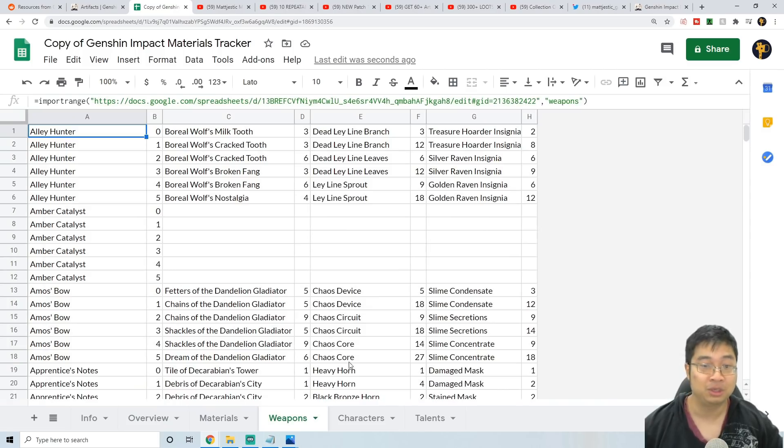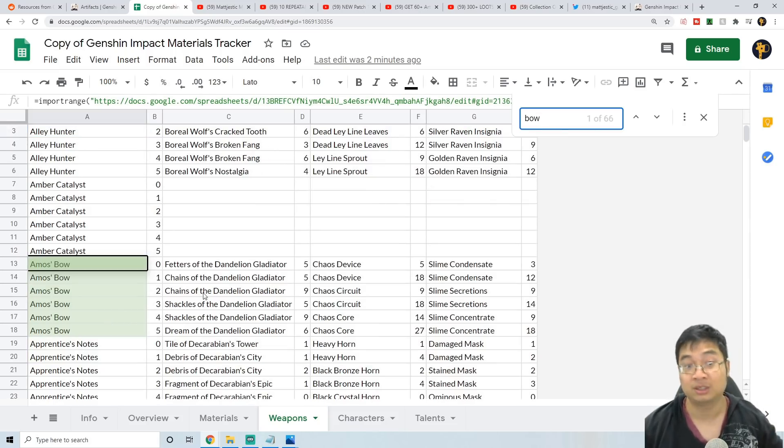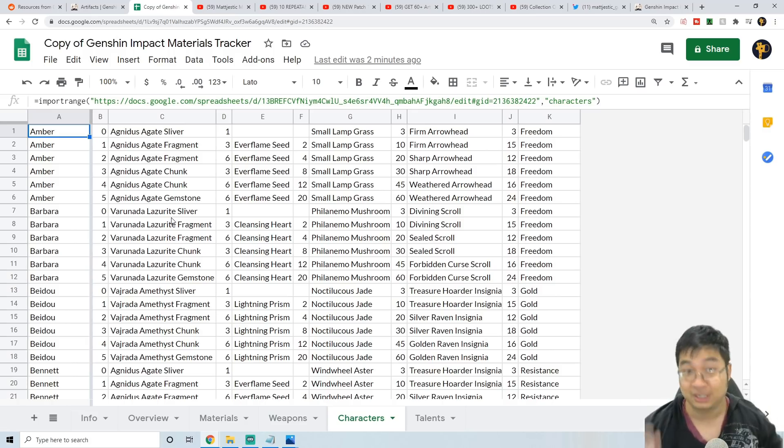If inputting numbers isn't for you, you can come to the weapon tab — it will tell you what is needed for your particular weapon. Press Ctrl+F to find it; for example, if your weapon is a bow, it will show Amos' Bow and what materials are needed to ascend it further. You don't have to input anything — just come here and see what's needed. Similarly, there's a characters tab showing what's needed for each character's ascension — for Amber, you can see Everflame Seeds, Small Lamp Grass, and Firm Arrowheads. It's very comprehensive.